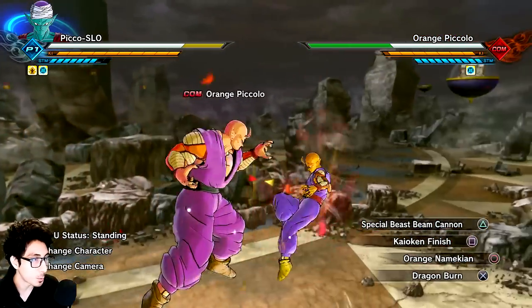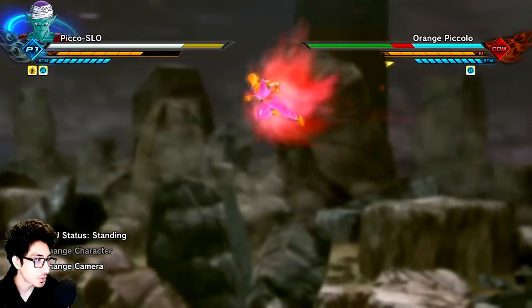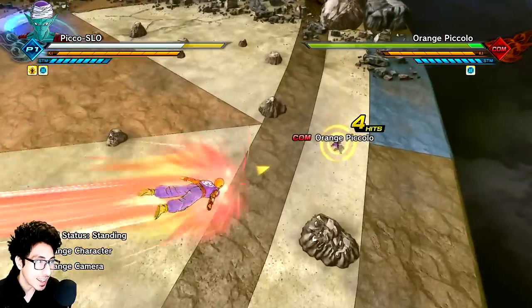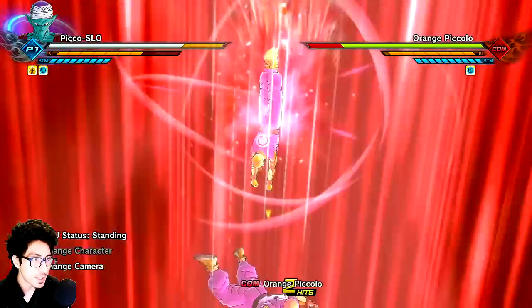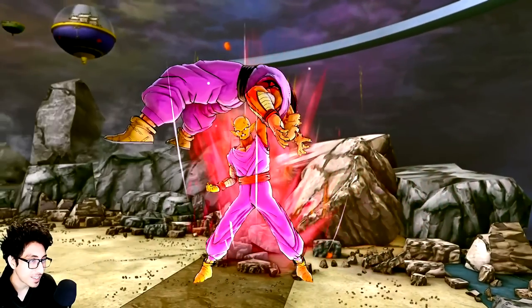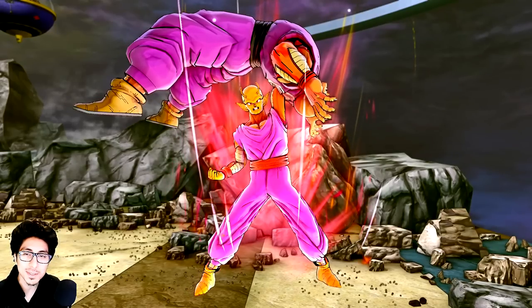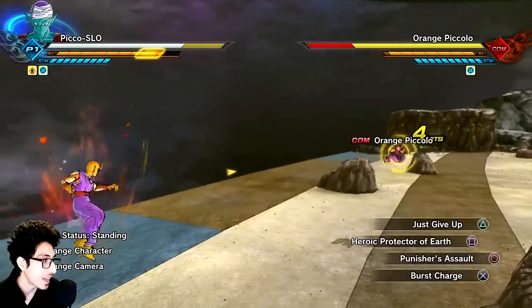Dragon Burn would be a good evasive skill for this. Check this one out — Kaio-Ken Assault Finish, the attack that Goku did to Nappa in the Saiyan saga. The way he finishes him off is immaculate. It actually looks like what Cell Max was doing to Orange Piccolo in the movie — he literally threw him up in the air and caught him like that, and that's what pissed Gohan off. He thought Piccolo was dead. In Dragon Ball, characters basically never die, right?